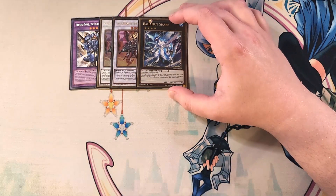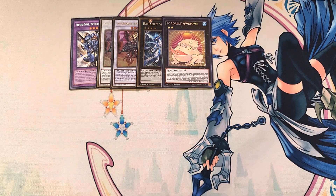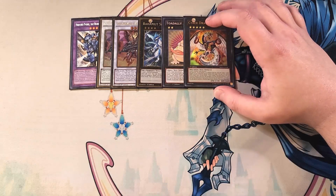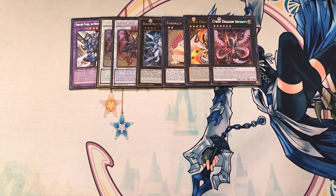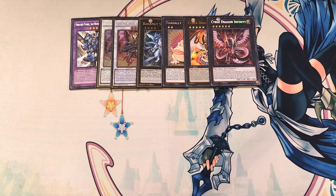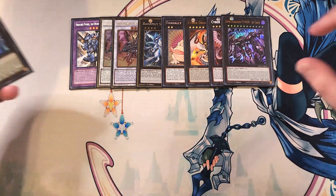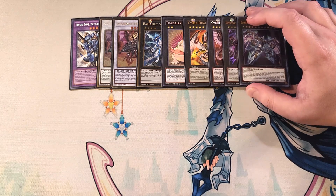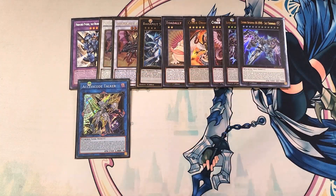We then play a single copy of Bahamut Shark so we can go into our copy of Toadally Awesome, which is a really good way to get into Toad on our side of the field — it's super easy to put two Water Level 4s on the field. We then play a single copy of Cyber Dragon Nova so we can make our copy of Cyber Dragon Infinity, also an easy way to get into plays since it's easy to put Level 5 machines on the field. We then play a single copy of Typhon, which is easy to make and can lock down your opponent's monsters with 3,000 or higher attack. We also play a single copy of Number 38: Hope Harbinger / Double Azuse for board wipes given how many Xyz plays we make, and one copy of Access Code Talker, which comes out massive and can pop multiple cards on the field.